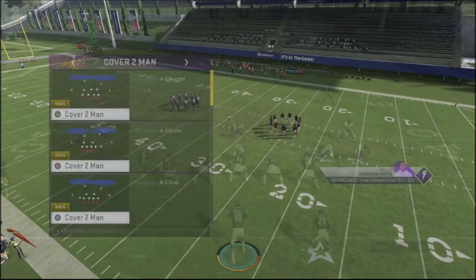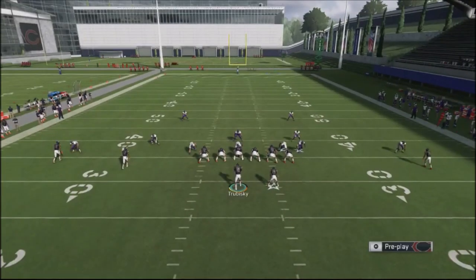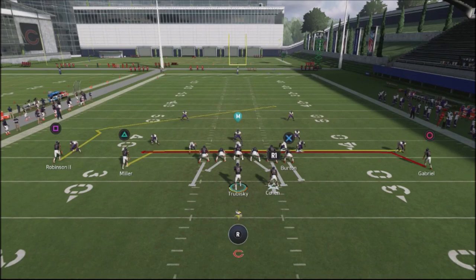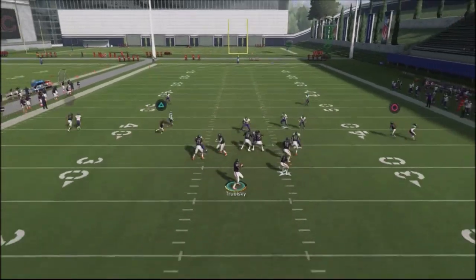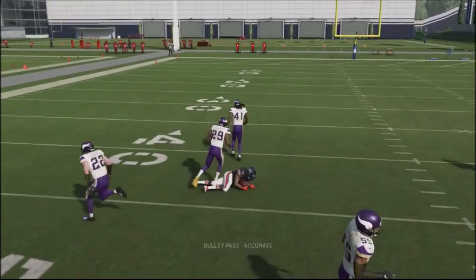I'm going to go with basic man because I want to highlight a press. What's cool about this is if you've got a guy that runs a lot of press coverage, you can go ahead and block all. Try to get your other wide receiver out of the area and just wait for Robinson's route to get open. Basically what happens is once he cuts back, he's going to be wide open for an easy completion.